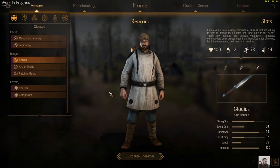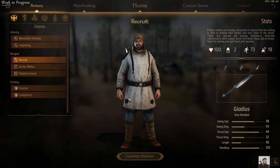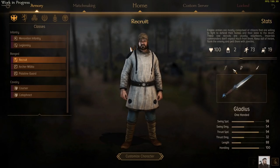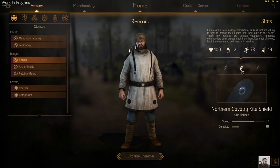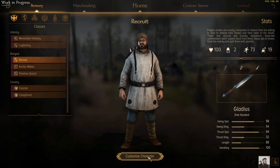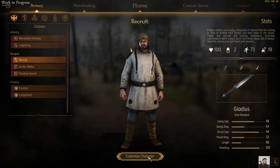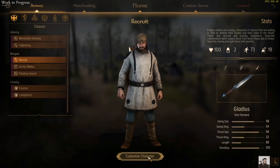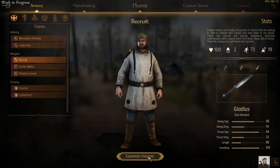And then we've got the Recruit, who is currently listed as a ranged unit but he's a little bit of both melee and ranged. He's basically a peasant with no armour, which is why you get a lot of them in multiplayer — 19 in a unit. He comes with a gladius, so a decent one-handed sword, and also has some javelins so he can throw those to try and take down some horses or men. He's got a shield so he can protect himself a little bit — a fairly versatile unit. They can be given short spears to make them a little bit anti-cav.